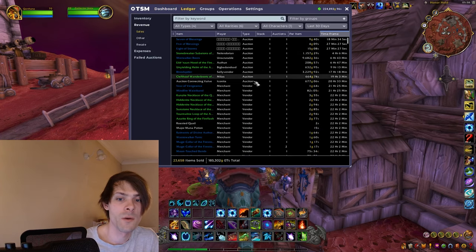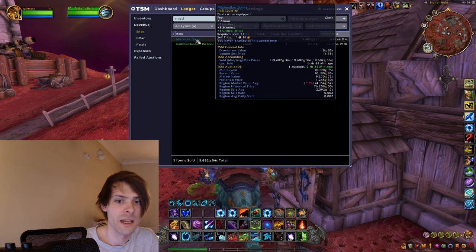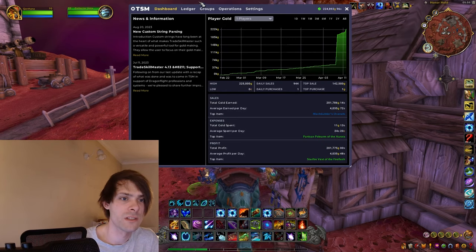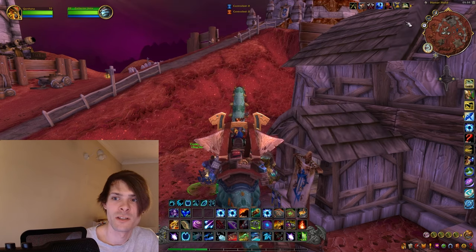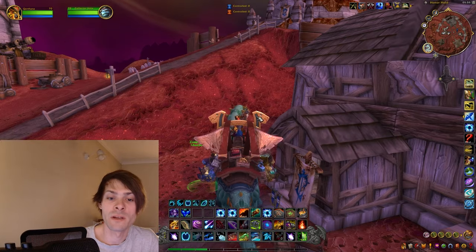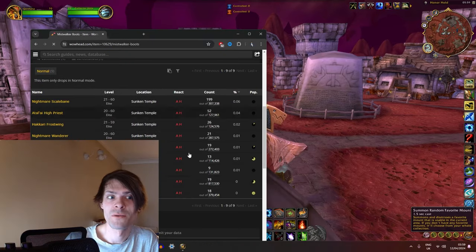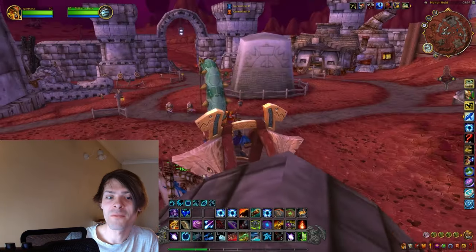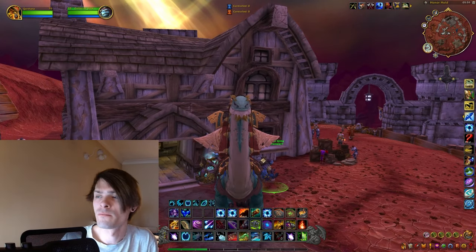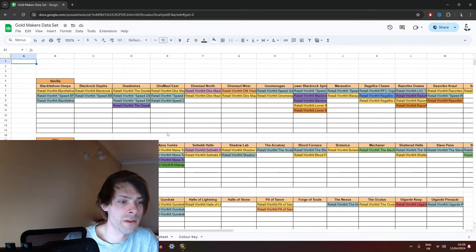If we go in and look at everything, I'll type in Mist Walker Boots to find them — I'm quite happy with that sale. I couldn't actually remember what dungeon I got the Mist Walker Boots from, so after a quick search in TSM grouping operations I found they come from Sunken Temple. That Sunken Temple item actually sold nicely — we only found it like a week or two ago.